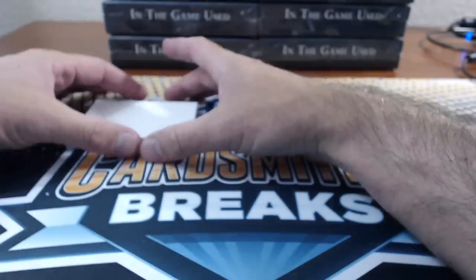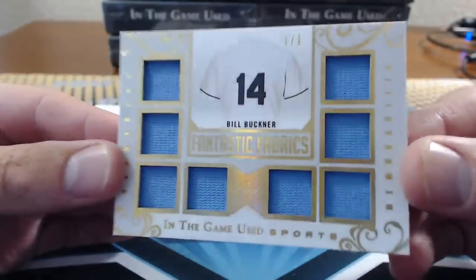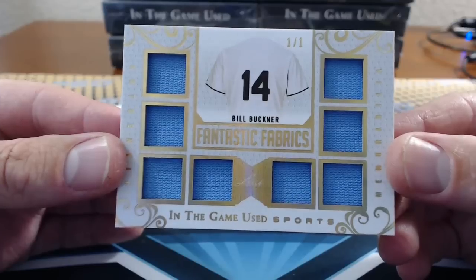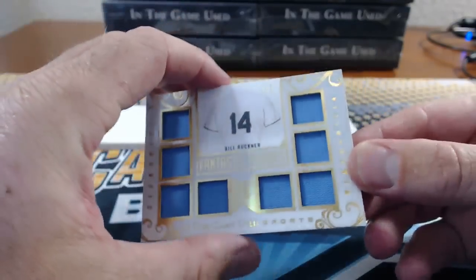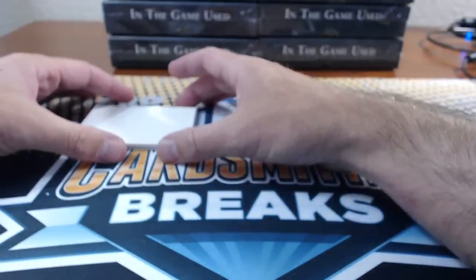Number four: Pimons. One of one — Bill Buckner, Fantastic Fabrics. Where did he play that was blue? Cubs. Oh yeah, Cubs.